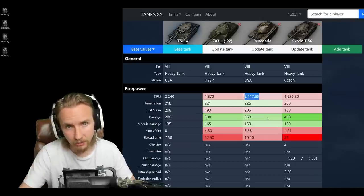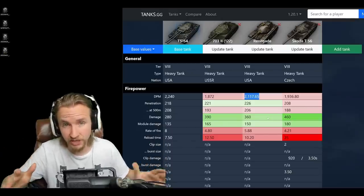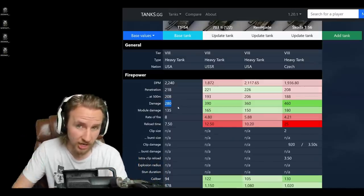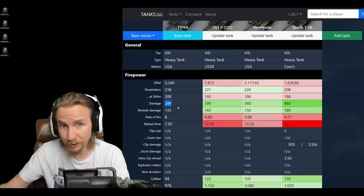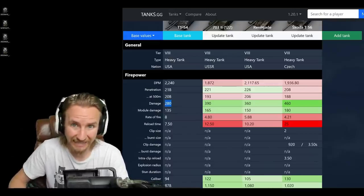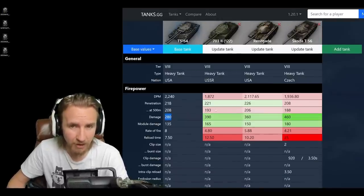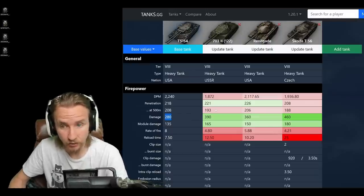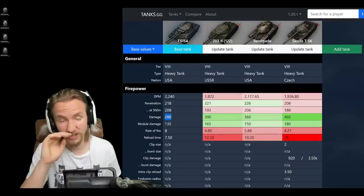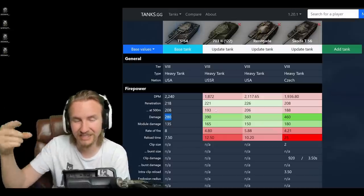This high DPM is very useful for whittling down opponents' hit points before launching a double-barrel finale when they're at about 500 HP. The 94 millimetre gun has 280 alpha damage, meaning if you deliver both shells and both penetration rolls go through, you're doing 560 damage in a salvo. That's not nearly as good as the Object 703 Version 2's 780 salvo damage, however 560 is not bad and gives this vehicle an edge even over the Skoda T56.